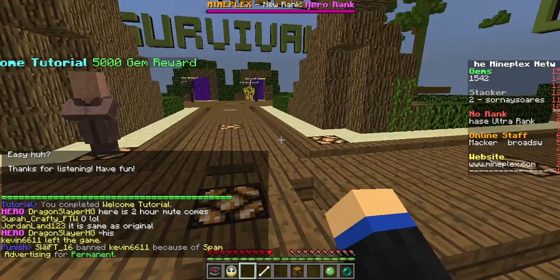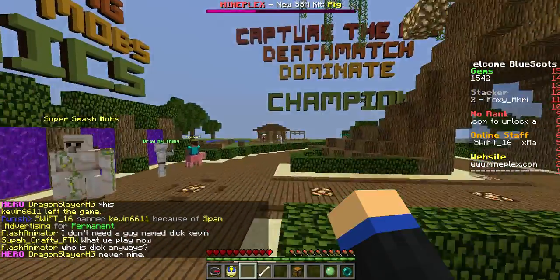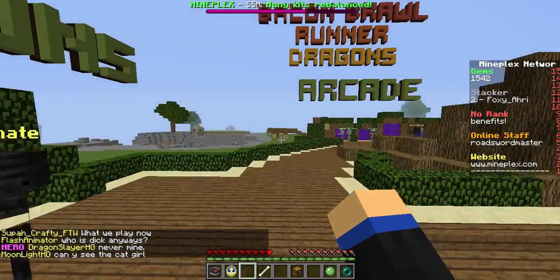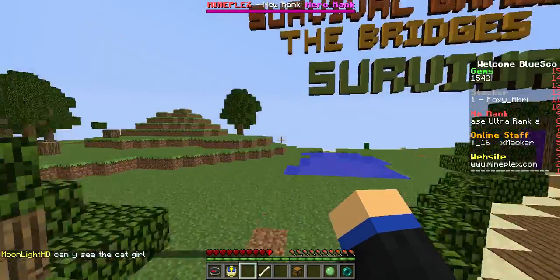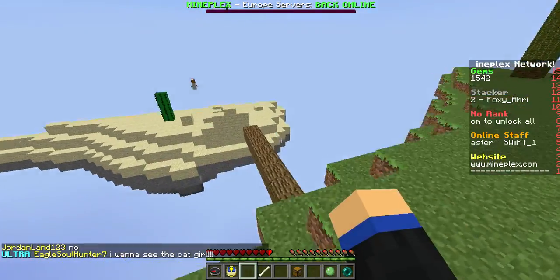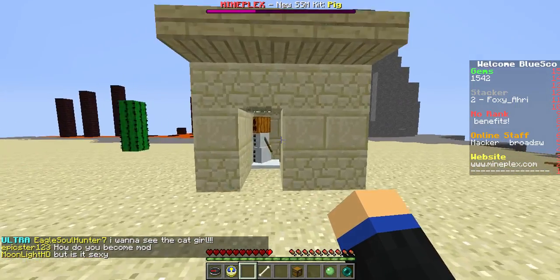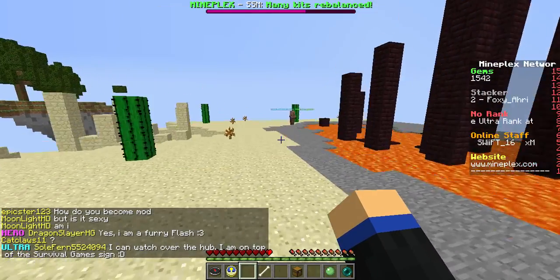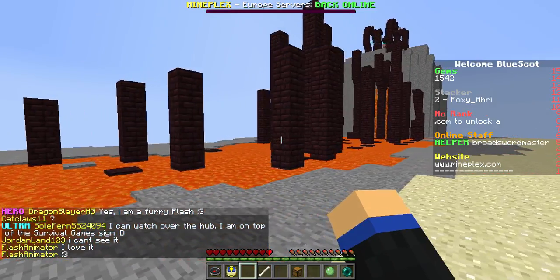And for the Party Tutorial I already showed you, you get one thousand gems. Well, there's one more thing to show you about the server. They have a parkour over here — hey snowman Charlie! — and you get a thousand gems for completing it. It's very hard, at least in my opinion, to get to the top.